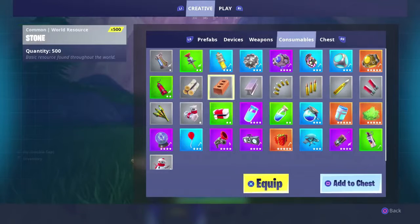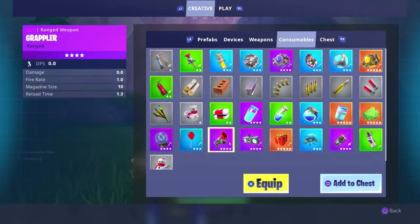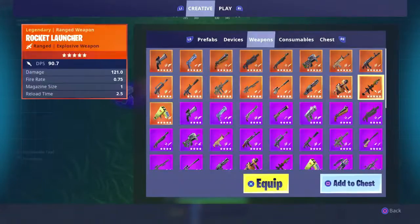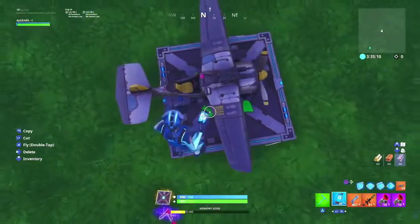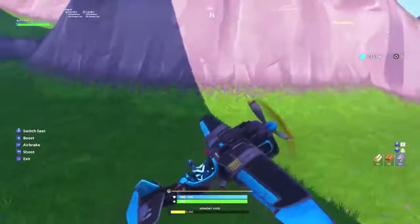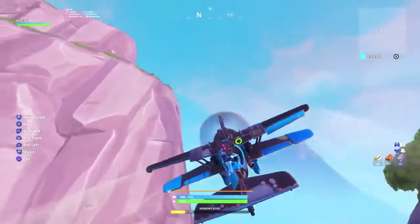You should also get materials because you can actually get infinite materials in creative, but when you're in the featured map it's not infinite. So when you're done getting your stuff, you want to put a plane down. You have to fly out of the spot, and after you make your plane fly for 10 seconds, you're gonna want to land somewhere.